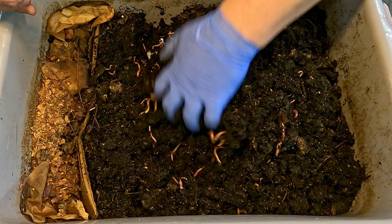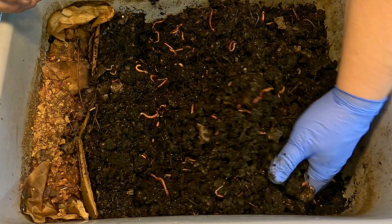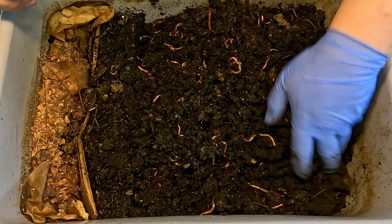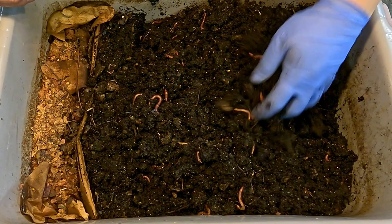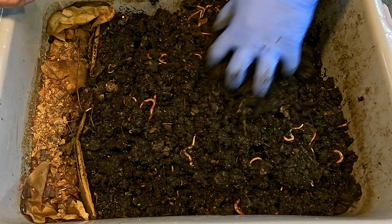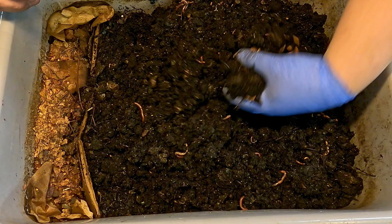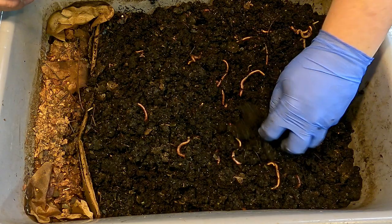The nice thing about the castings is that even though the top of the material has been pretty much air drying for a week and a half and has had a chance to shed a lot of its moisture, the material right below the surface is still completely damp because the castings just have this incredible ability to hang on to moisture. All I'm really doing is agitating the material, trying to bring some of the more damp stuff from the bottom up to the surface to give that a chance to dry too.